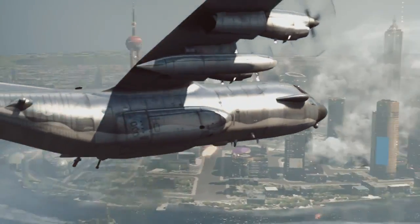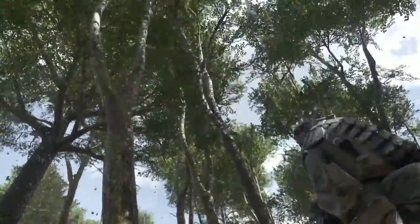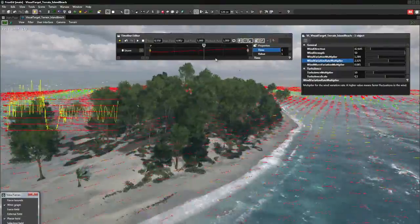We spend significant effort on creating more dynamic and living environments. Before, they would have to go to a lot of work to make a tree feel like it swayed in the wind. Now we give them the tools to create the tree, and we let the game engine control how the wind affects that tree.